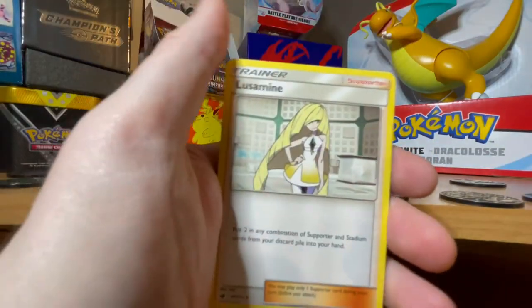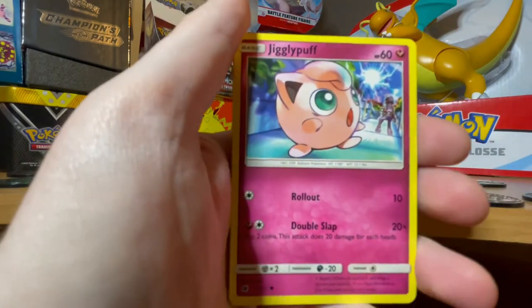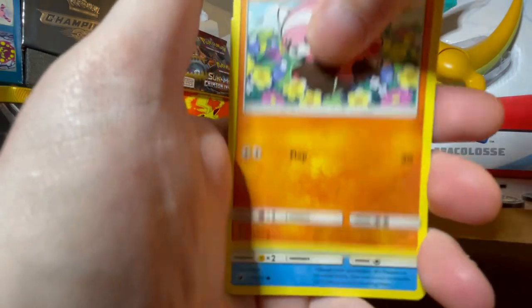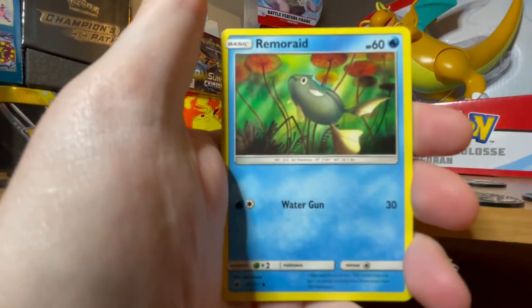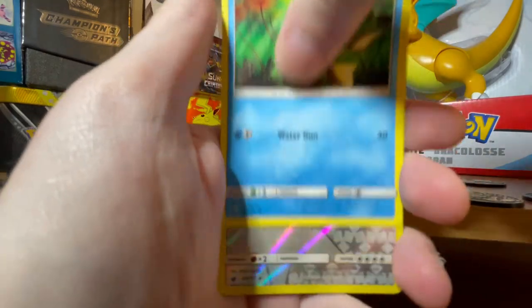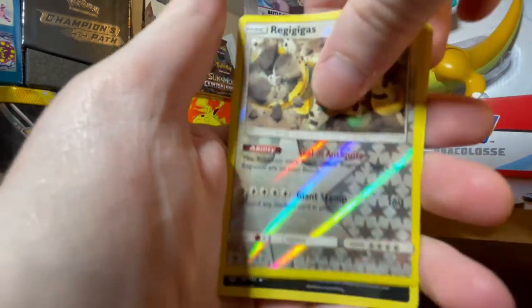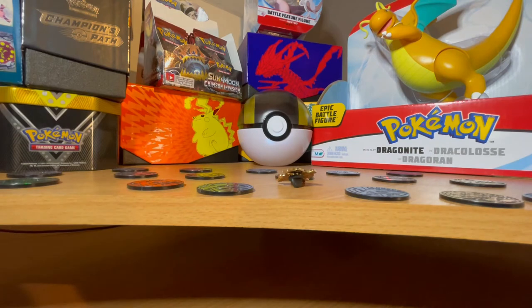Straight in with a Kakuna. Me and a couple of friends have actually been doing a trial run of Pokemon HeartGold, SoulSilver, or Pokemon Crystal depending on which game we have - doing a nuzlocke. Oh, another Reggie Gigas! Very nice. And the rare we have is Hydreigon, which I know is one of my friends' favourite Pokemon.